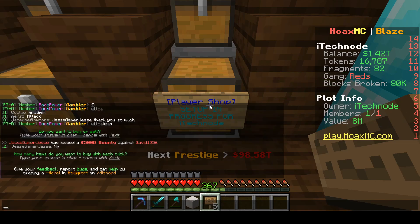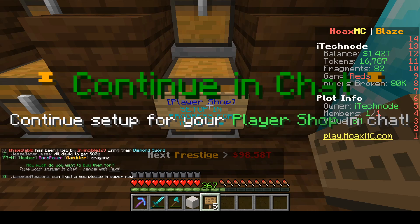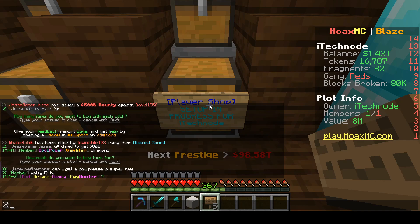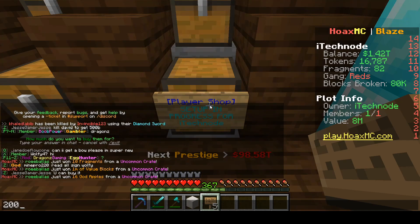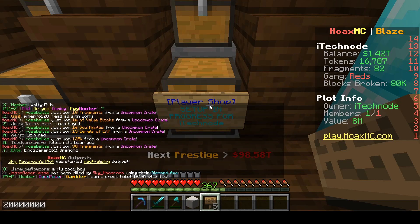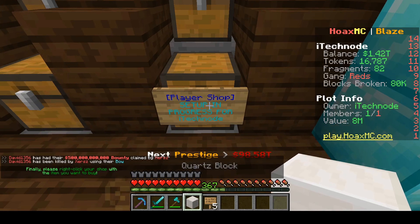For our lower chest we're going a low number so people who don't have as many blocks can still sell at this shop. For the upper chest we're going to go for a higher number. As we're doing quartz we're going to do one because it is quite hard to get. It will tell you how much you want to buy them for — there is a limit, you can only do a max of 10 billion per click. So we're going to do 2 billion for one. This way we make money and so does the person who sells at this shop. Once you put in the price it will ask you to right-click the sign with the item you want to sell — and that's all you have to do for the shop.